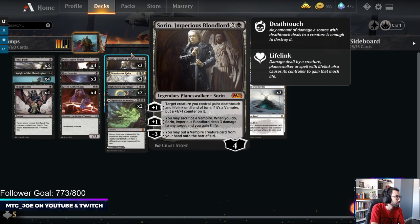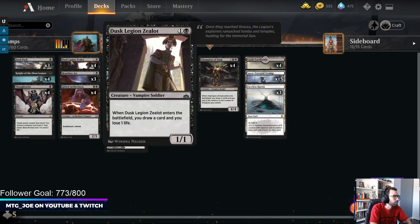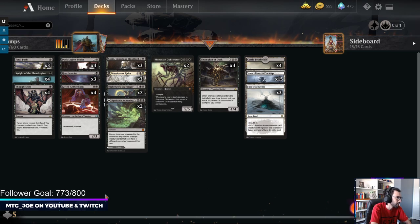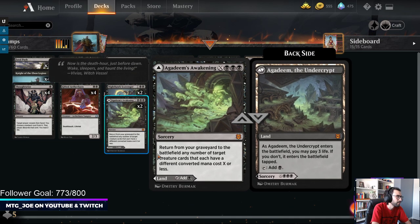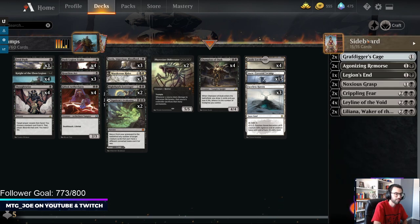You have Obliterators in the deck that kind of stonewall a lot of the aggressive decks. Champion can also gain you life with Sauron. Dusk Legion Zealot gives you card advantage early - it's something you can sacrifice, so if you go turn 2 draw a card, turn 3 Sauron, minus kill something. Then you have a mix of removal in Fatal Push, Heartless Act, Murderous Riders, Thoughtseize to eat away at the hand, Agadeem's to get stuff back, and the Snow Package with Faceless Havens.